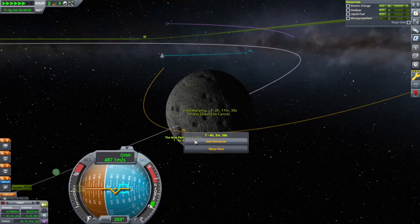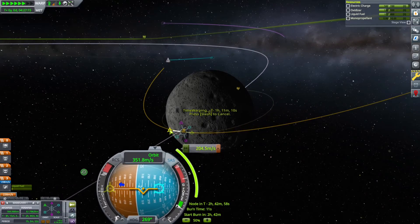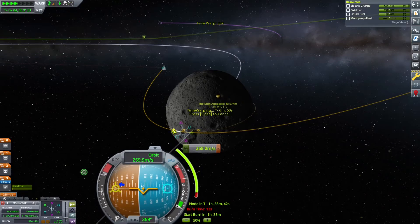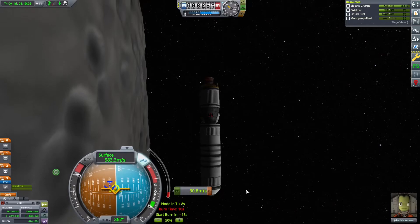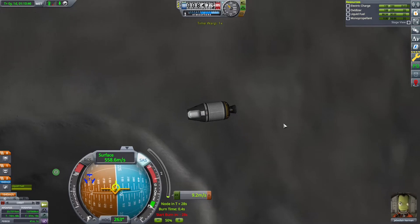Now at the Moon, we plot our burn to slow down. We do have the fuel — we just locked that tank. So I burn all the remaining fuel in the transfer tanks and toss them aside. Then I burn the tiny bit that's left in my circularization burn.